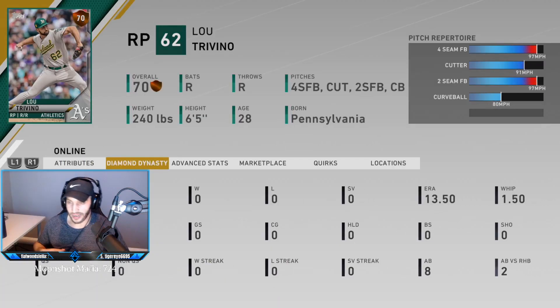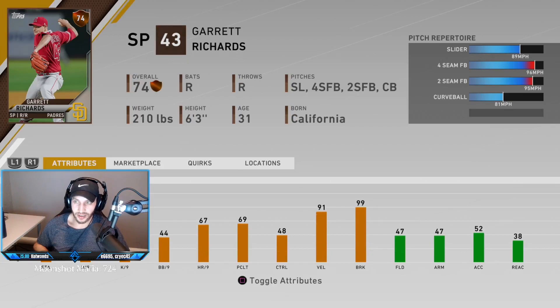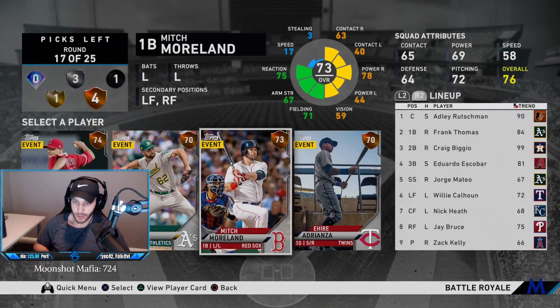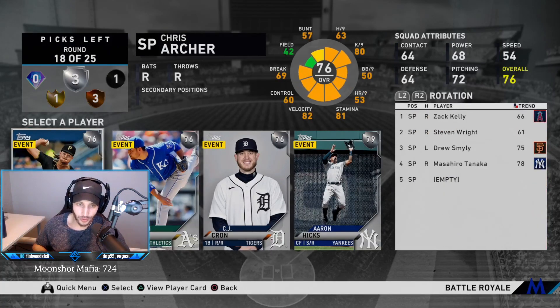Bronze round: Trevino always throws hard but feels easy to hit. Garrett Richards throws gas with a nice slider as a primary pitch. But we're going to go lefty power hitter off the bench — let's go Moreland.